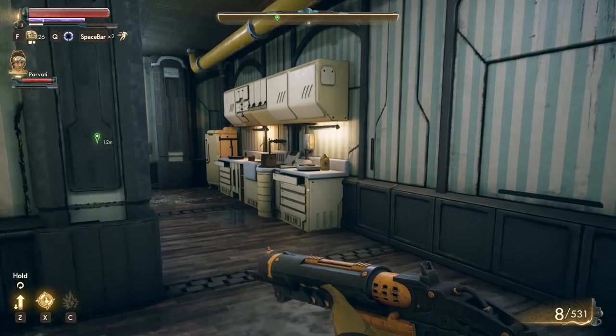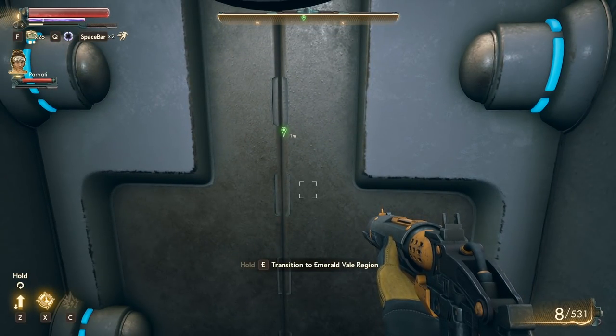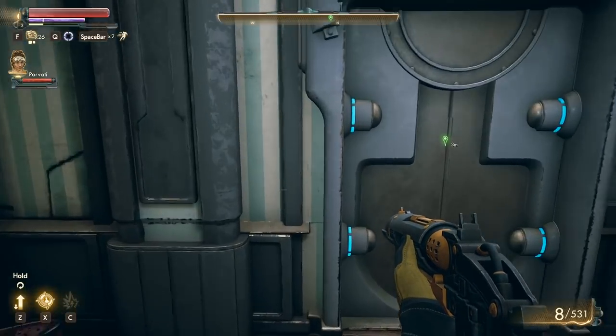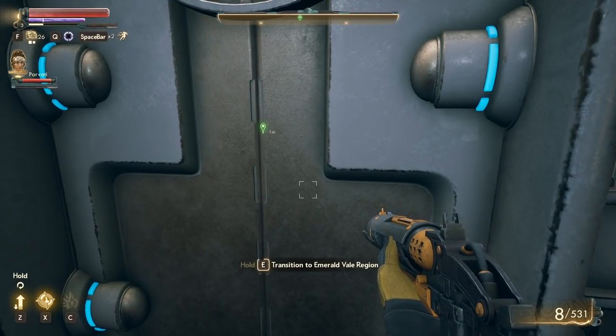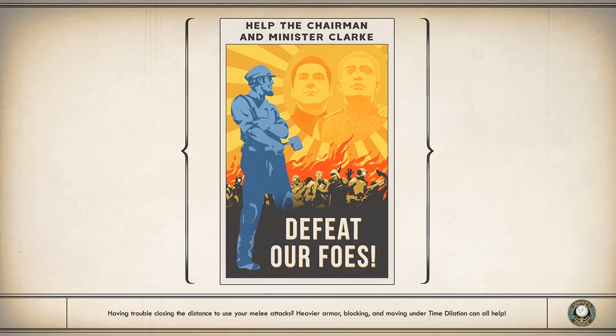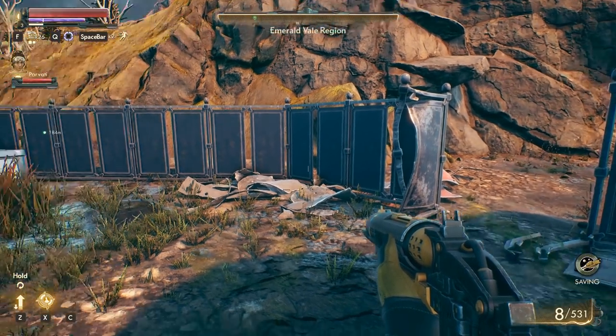There's a door right here that I think I got a key for — transitioning to the Emerald Veil region. I don't know if I missed something in there. I went around, got a little bit lost, but I'm pretty sure I found about everything that was in there. Maybe not — either way it's fine. Defeat our foes — oh, here we go, something out back.